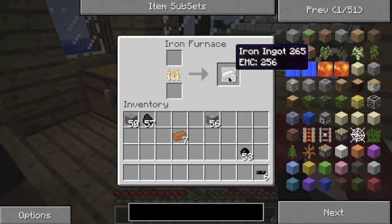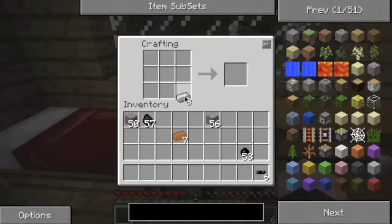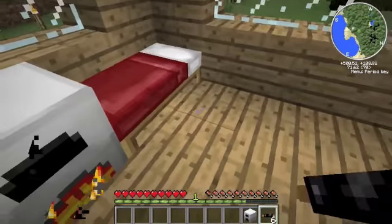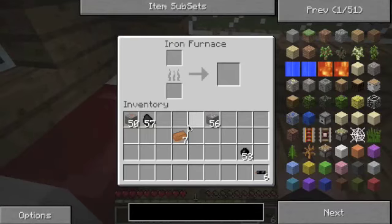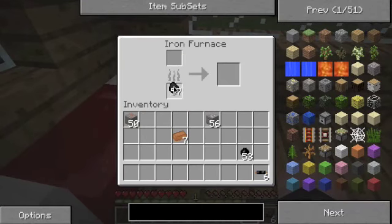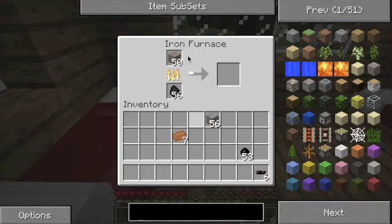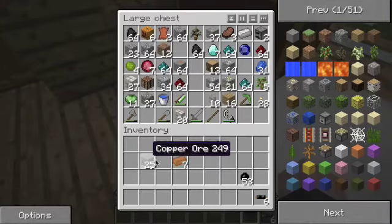Where should we put it? Let's just put it right next to our beds or something. We're going to have to plan this thing out later. When you shift-click coal it always goes into the top slot — it's so annoying. Let's not cook all of that. There's a reason for everything, but they don't all have to be answered.